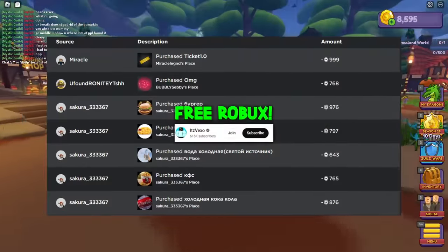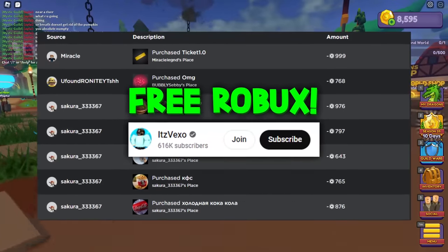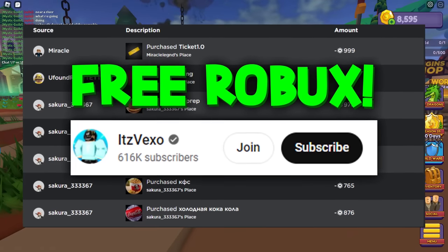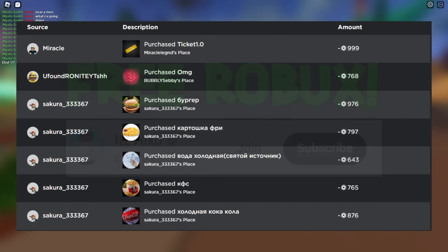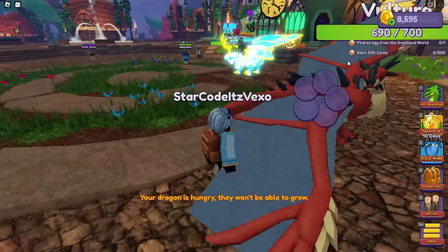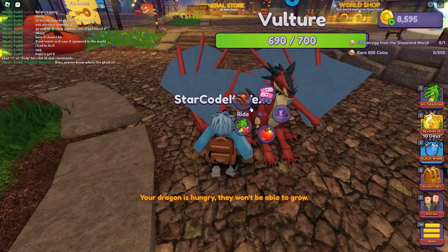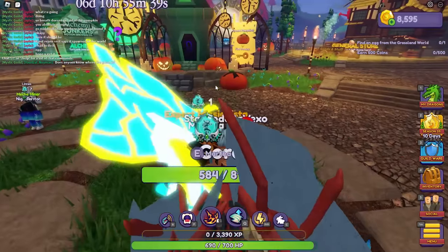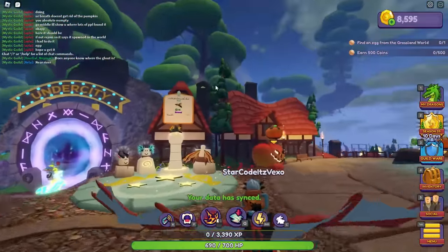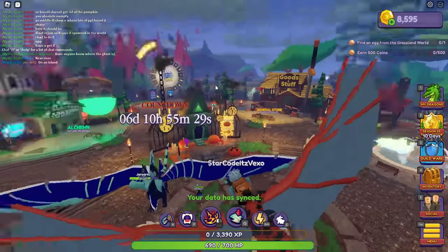Welcome everybody to Dragon Adventures! In today's video I'll be showing you how to find all of the ghost locations in Dragon Adventures. Before we get started, make sure you like and subscribe to my channel. I'm always doing giveaways, including thousands of Robux. All you need to do is like and subscribe. Anyway, let's find all of the ghost locations!